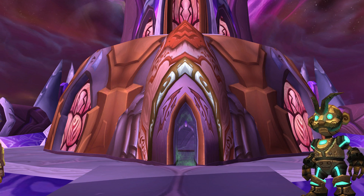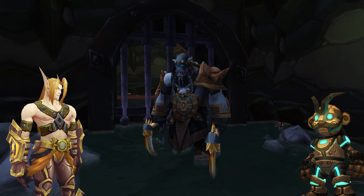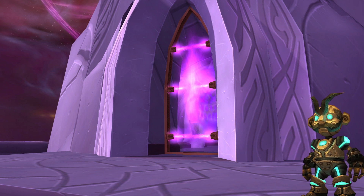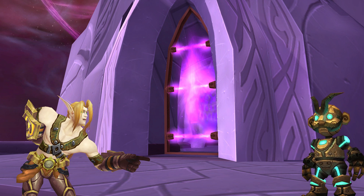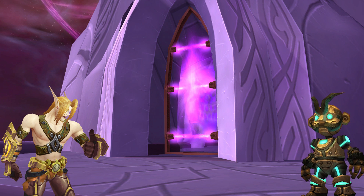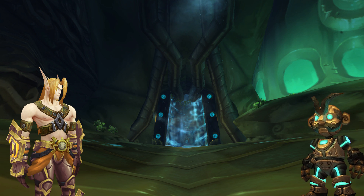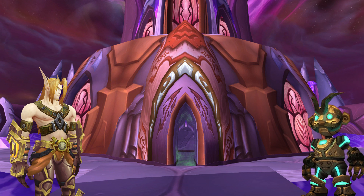I have both vials. Alright, now just go to your Aldor or Scryer faction and start the questline over there to find Akama — that'll start the quest to finally get you into Black Temple. Now I have to go to Arcatraz. Just get going, and keep going wherever the questline takes you. Now you go to Serpent Shrine Cavern and find Seer Olum. That's done. Now you go to Tempest Keep and kill Al'ar. Done. Now you finally go to Hyjal and take out Rage Winterchill.